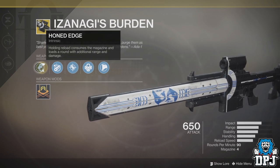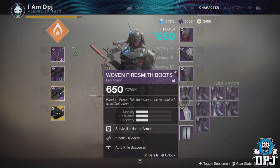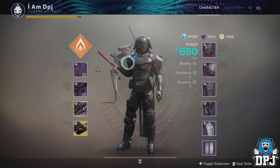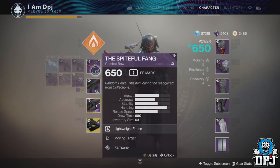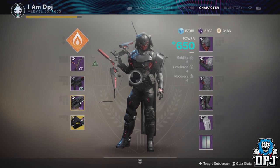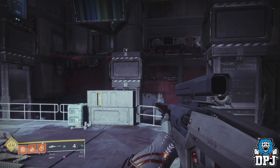For the mysterious data pad you need certain gear, including full forge armor. You also need the forge bow, the forge sniper, and the forge heavy machine gun. You also need the exotic Izanagi's Burden, or have a friend willing to help you out who has this weapon.